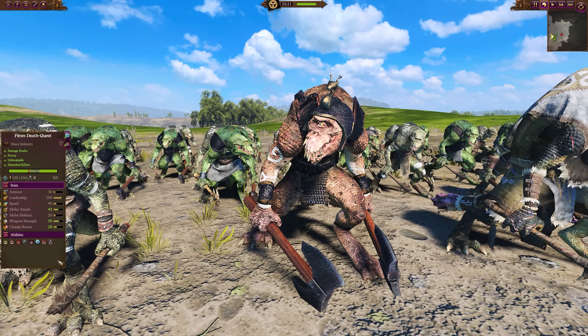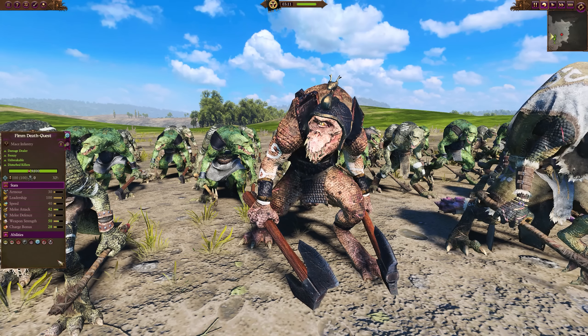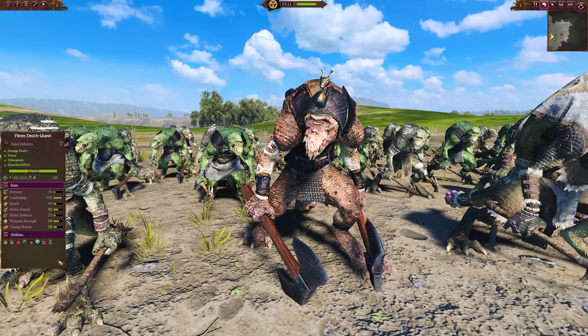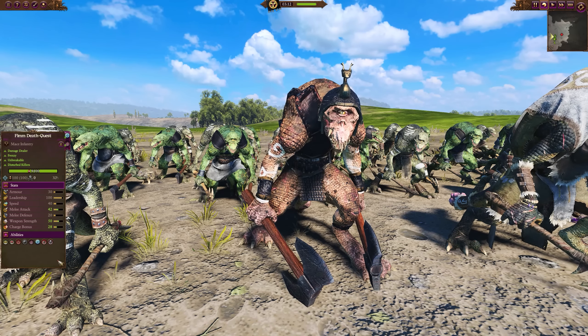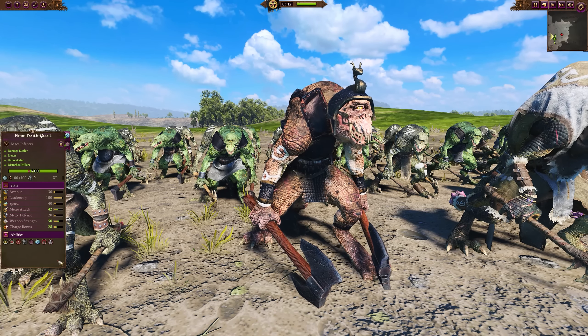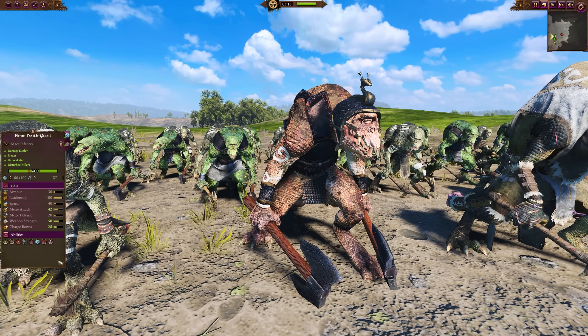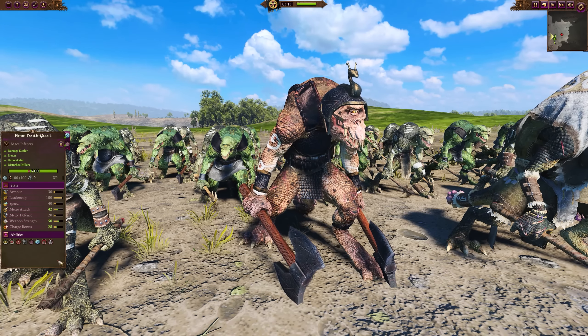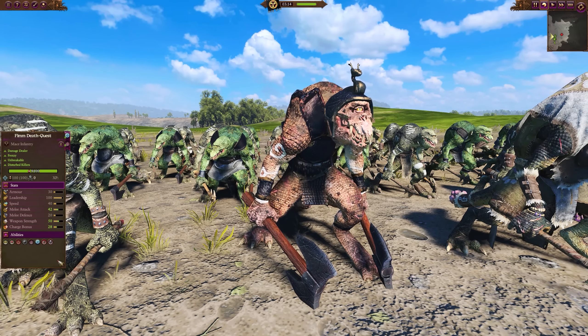Then there's the Fim Death Quest — a little bit different. They don't have armor-piercing, but still have good damage-dealing stats with melee attack and weapon strength, plus a nice charge bonus. These ones are unbreakable and have frenzy, though they can go into rampage. So they're kind of their own crazy weird thing — potentially putting out a lot of damage if they can get into the right targets that aren't too heavily armored.